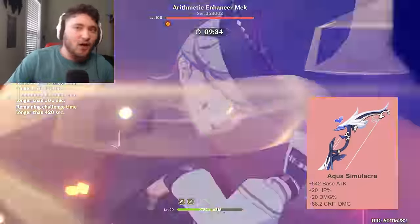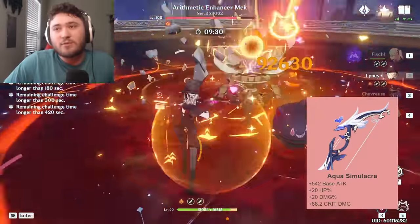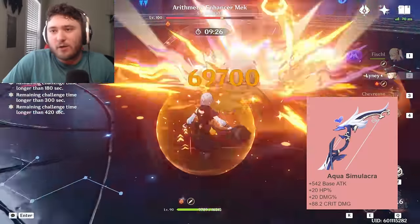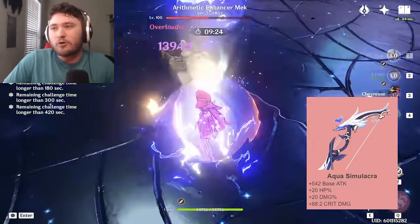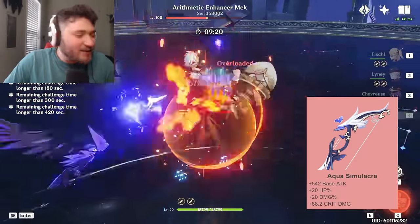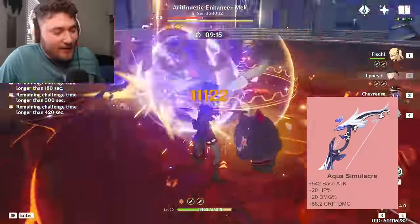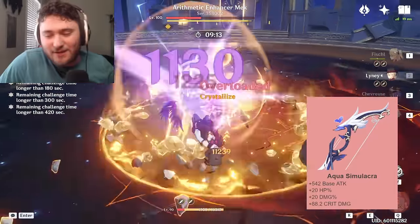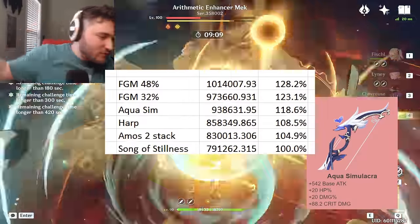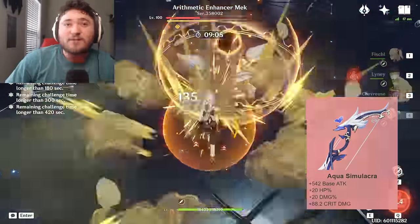The runner-up five-star weapon is Aqua Simulacra, which has lower base attack. It gives 20% damage percent, which is technically more than the First Great Magic, but you're missing out on 48% attack percent for 20% crit damage and 4% damage percent and a lower base. It is his second best-in-slot weapon. Despite what people may think, attack is not a bad stat, and not having 48% attack percent is a bit of a problem in terms of your damage. It also does give 20% HP percent, so you die less.